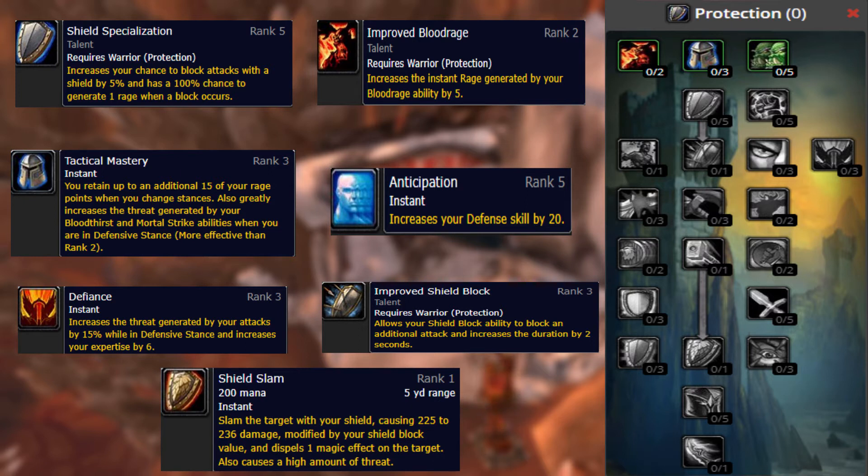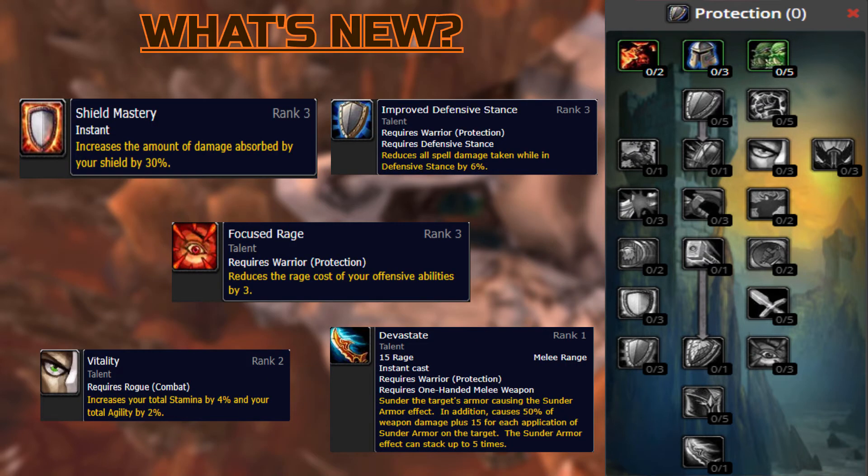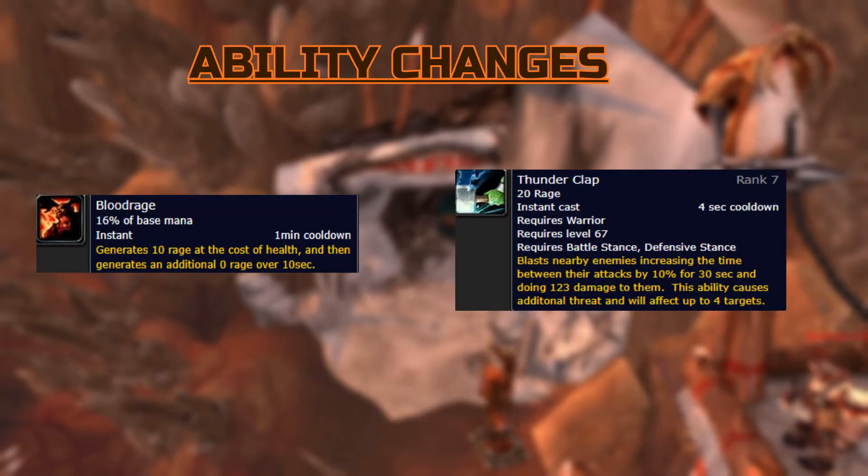Improved Shield Block changed from 3 talent points to 1 and the duration increase for Shield Block reduced to 1 second from 2 seconds. Shield Slam changed to a 100% chance to dispel a beneficial magic effect, up from 50%. What's New for the Protection Warrior includes Shield Mastery, Improved Defensive Stance, Focused Rage, Vitality, and Devastate. For overall ability changes: Blood Rage removes the 'Warrior is considered in combat' restriction, so you can generate Rage out of combat using this ability. Thunderclap is now usable in Defensive Stance, which is very significant for AoE aggro for the Protection Warrior.